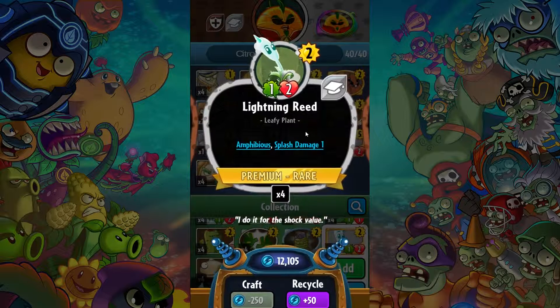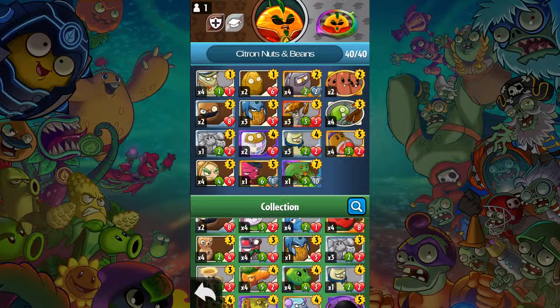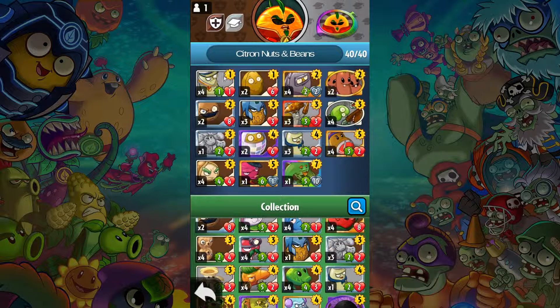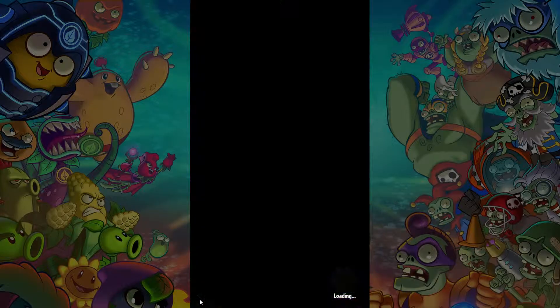Same goes for the Lightning Reed. Basically what I'm hoping is to just outlast the enemy. What it comes down to is we need to protect our Mirror Nuts. We also have a three-pronged attack: first up is the beans. I have five of these, four of these, four of these, and three of these. I want to keep the nuts alive — fine, let's give it a go.